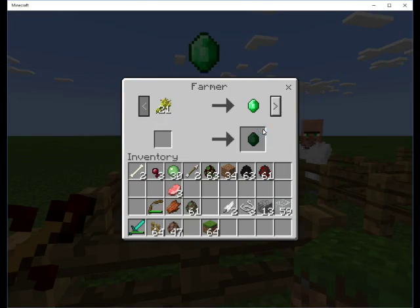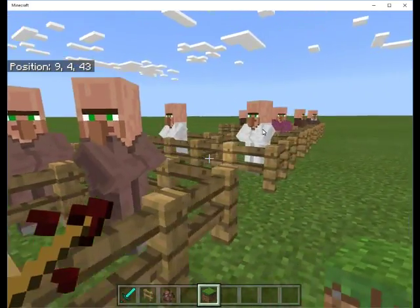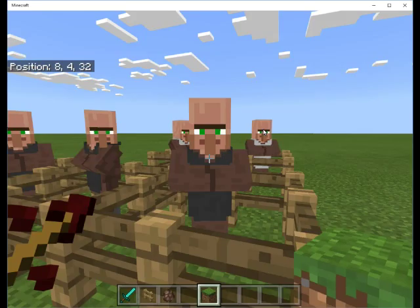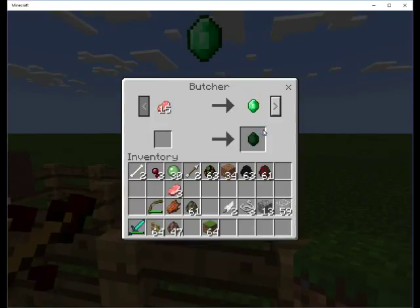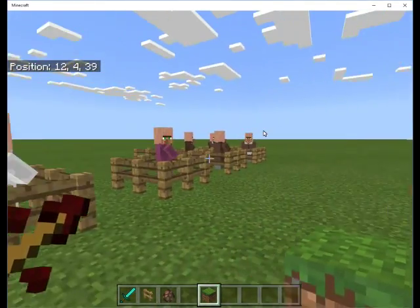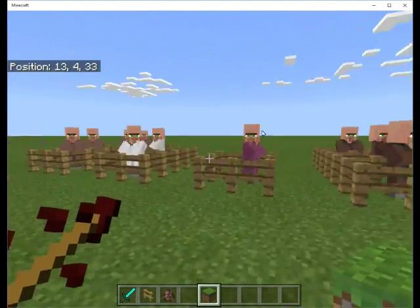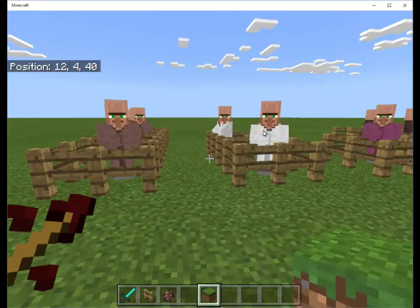Each of them have different classes. This guy here is a farmer, this guy is a fisherman, shepherd, and a Fletcher. The white robes have the librarian and the cartographer. The purple robe only has a cleric. The black robes are armorer, weaponsmith, and toolsmith. The white aprons are butcher and leather worker. So we have five different color clothing on the villagers and each of them have different classes - twelve total classes.